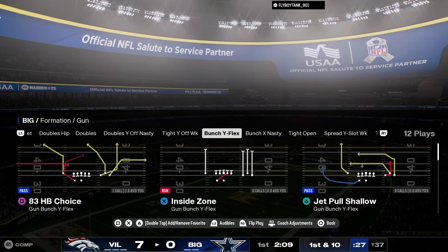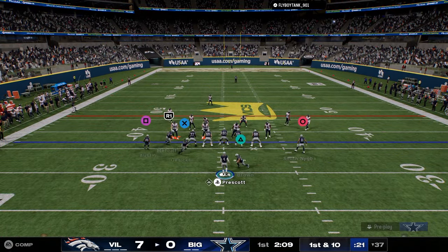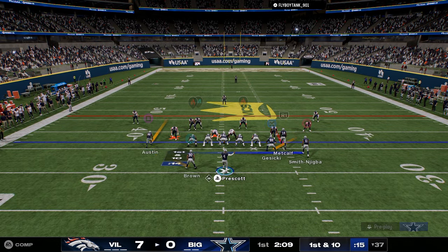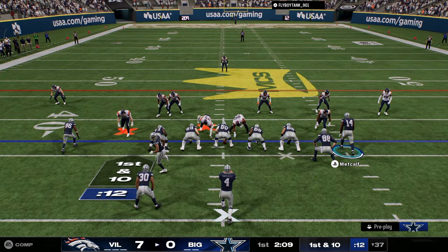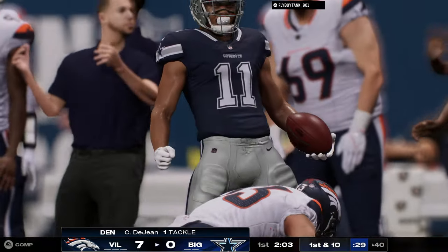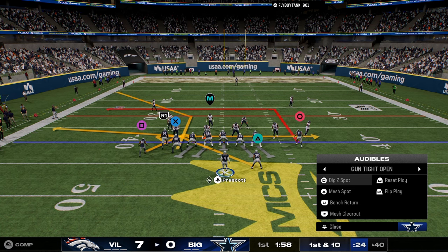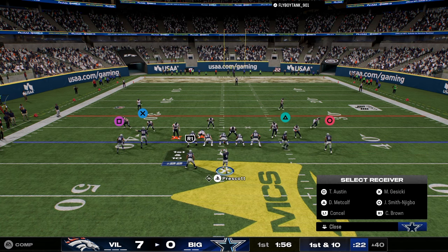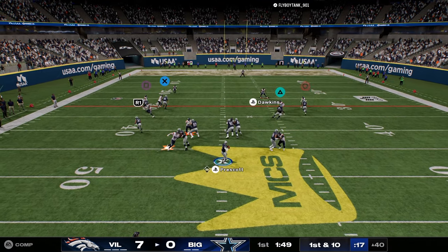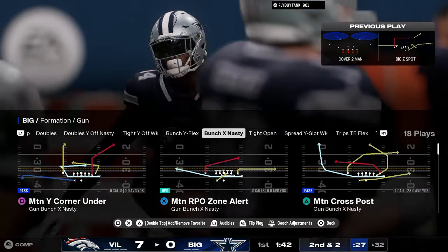I'm in Lions offensively - a lot of good stuff in this playbook. I think this is probably the best that trips has been in a minute. The trips flex out of Lions is really really good. These motion plays are really the reason you're in Lions - it's for these little auto motion plays. These are some of the best plays in the game. They just consistently beat man, beat zone, really really nicely. There's also a lot of really good supplemental formations in the Lions playbook, like this digs spot play. Let's see if DK can beat man - he can.